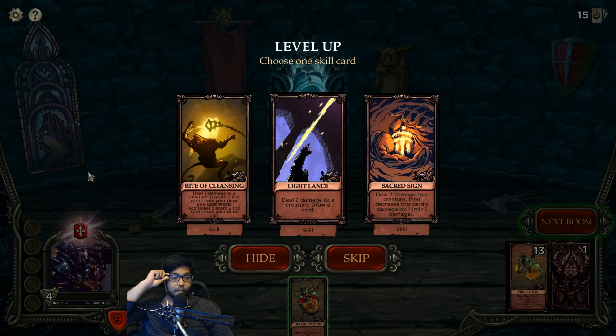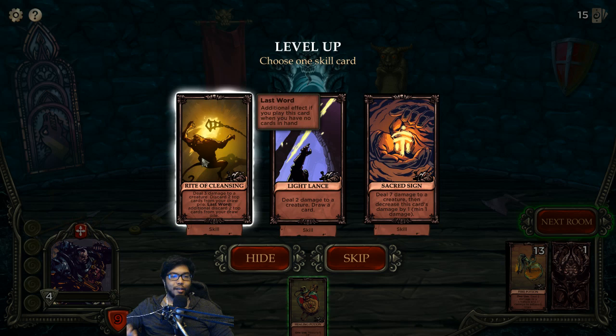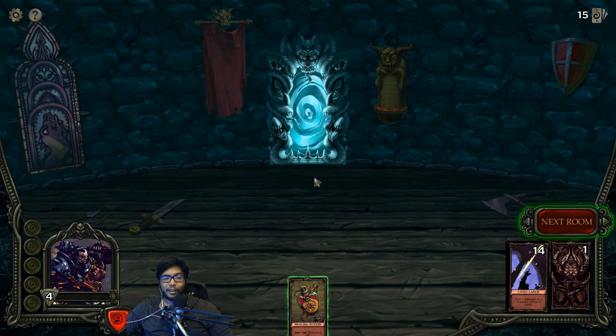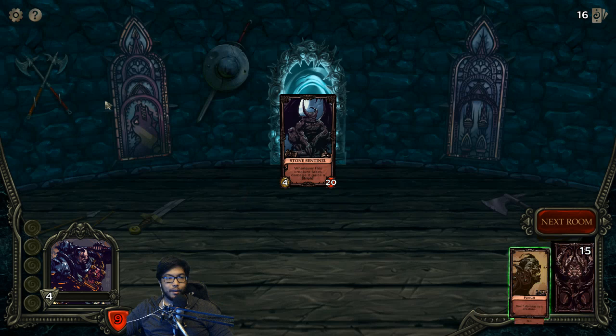We got a holy book - reduces attack of non-boss by two, and you get the draw card too; if it's the last one, that's really powerful. There's a treasure card for five, deal one or two damage to a creature. Level up - first one deals three to a creature, discards top two, and if it's last word, discard two more - so we can mill up four cards. Deal two and draw - that's always very powerful because there's nothing that stops you right now. Seven damage to two creatures, decrease the damage by one to one minimum. We'll go with Light Lance.